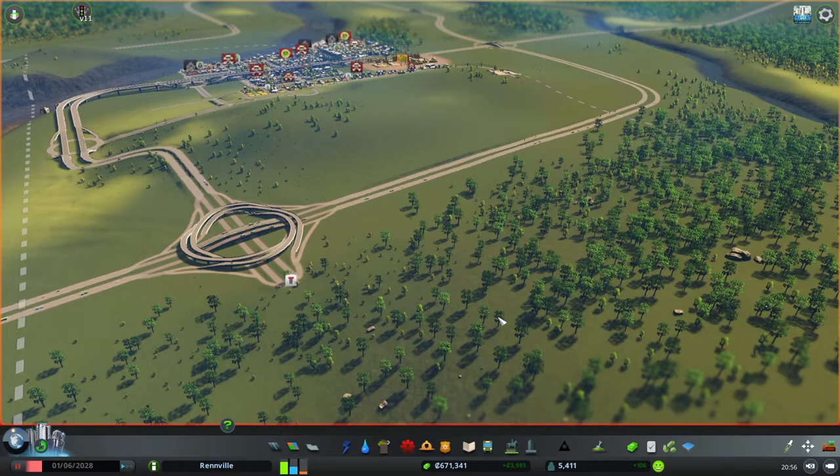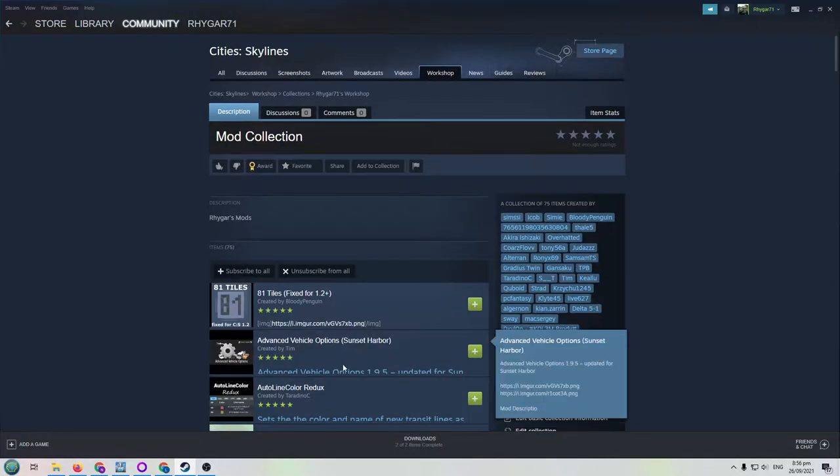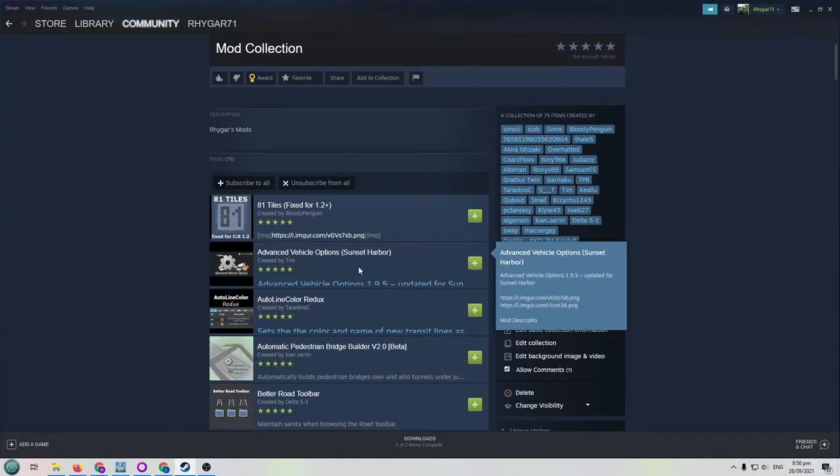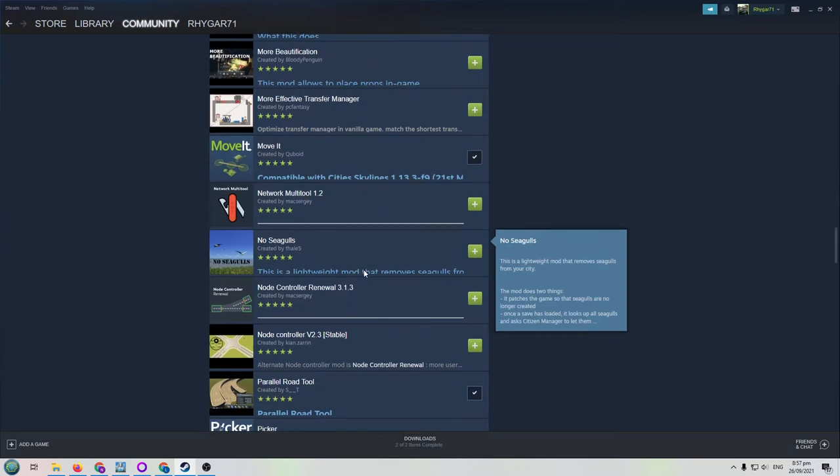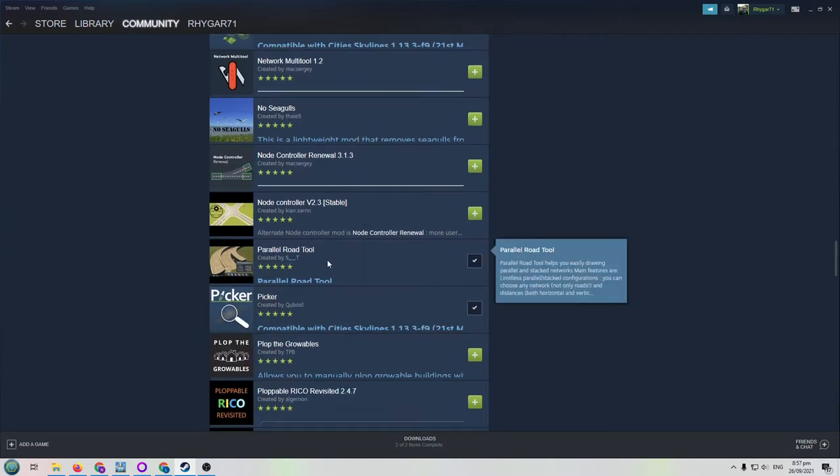We're also going to add in a couple of extra mods. The link to my mod collection is in the description of this video — just click the show more button if you can't see it. In my mod collection, the ones we're going to add is the Parallel Road Tool, so scroll down to P. Click the plus for the Parallel Road Tool to add it. This allows us to create two — or more — roads in parallel, making it easier to get things to line up nicely rather than doing it one road at a time.